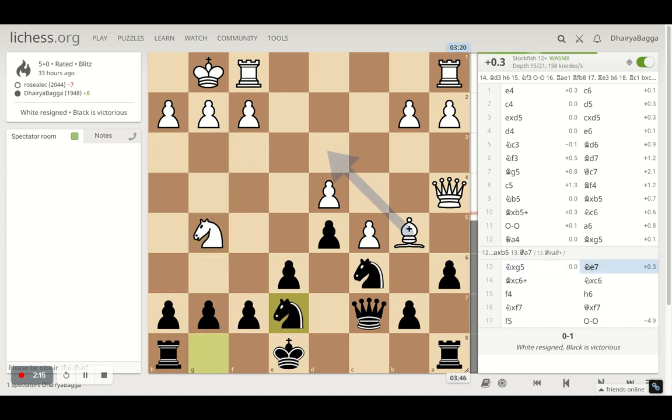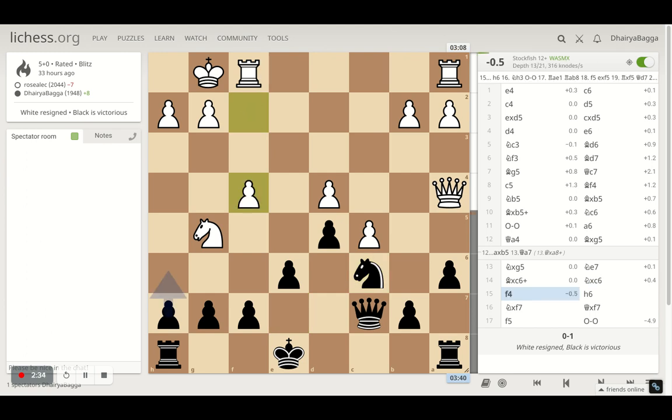I get my knight onto e7 so that both my knights are connected. If opponent ever takes, I can take back with the knight and replace the same structure. Opponent does take, and that's what I do — I take back with the knight. Then opponent plays f4 trying to be more aggressive, and I played pawn to h6 to kick the knight away.